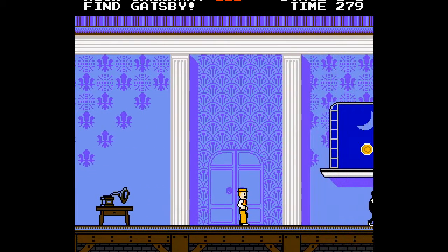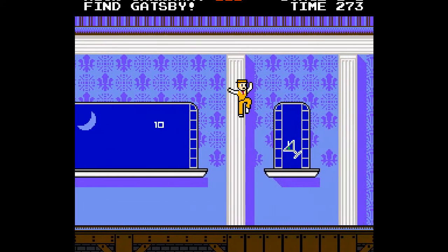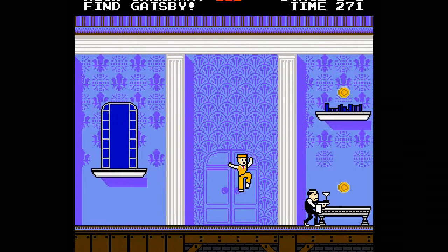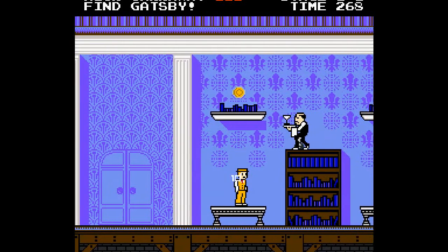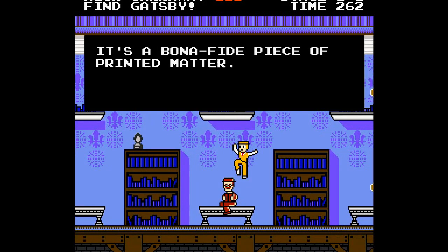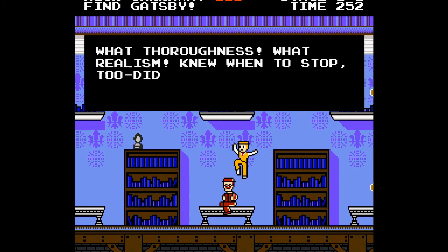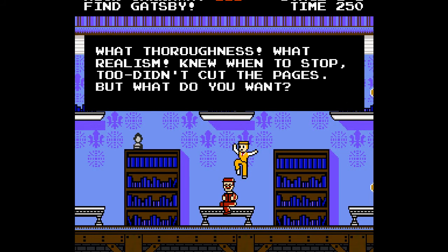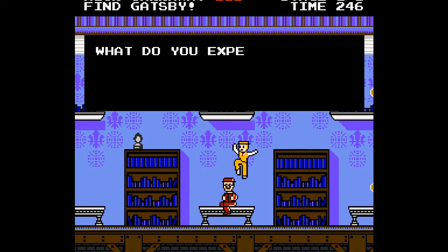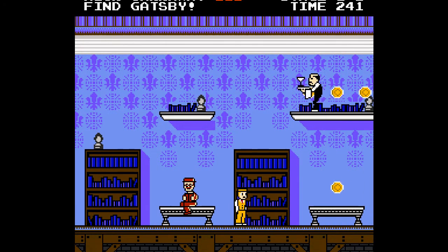In full screen mode you press Tab to shoot your hat and Spacebar to jump. Right now we're just slaughtering butlers with our hats, and drunks and dancers — all that kind of menace. There's some in-game text: 'it's a bonafide piece of printed matter, it fooled me, this fellow is a regular Belasco, a triumph, what thoroughness, what realism.' Look for Gatsby in the garden. That guy's weird.